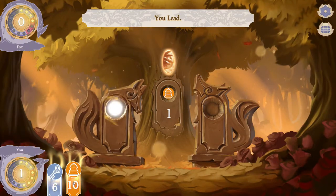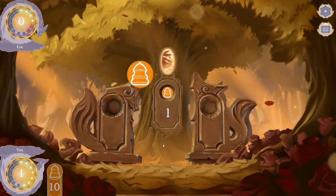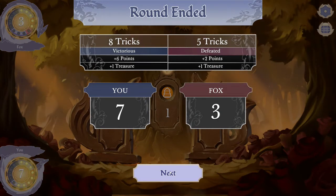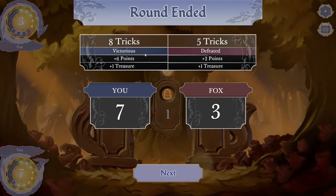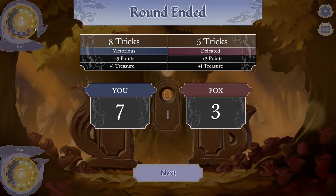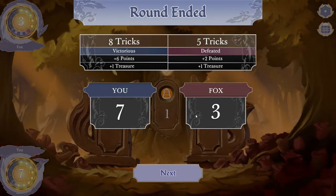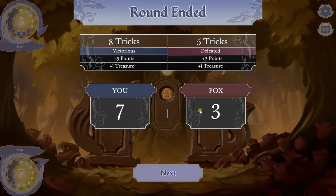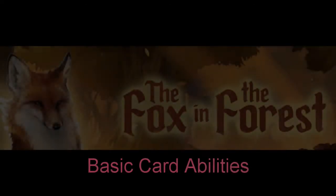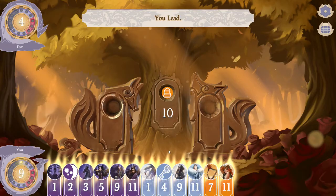Let's run the six — they won that trick. This is going to show us the scoring: we were victorious with a lot of tricks won plus one of the treasures. The opponent didn't win many tricks and got one treasure. A seven to three difference — that's a pretty solid win and that's kind of where you want to be.